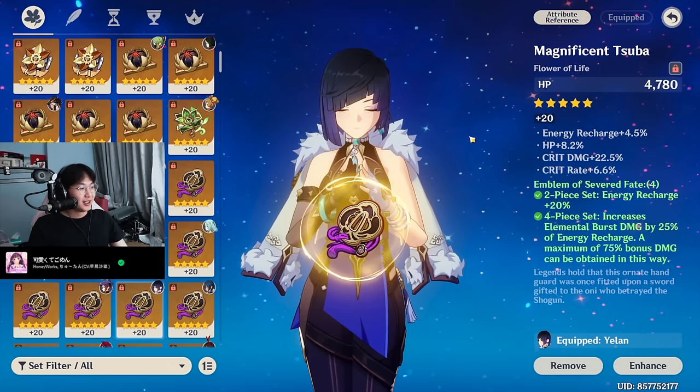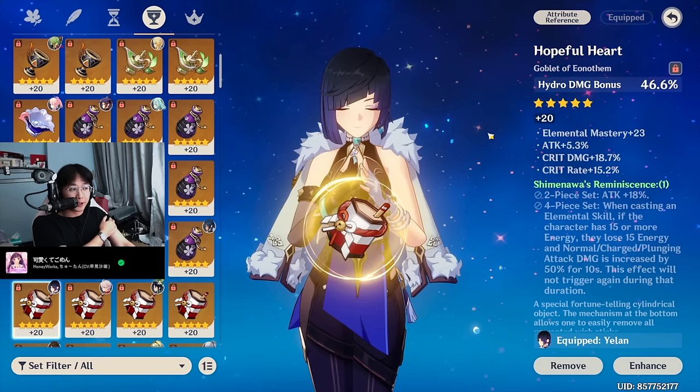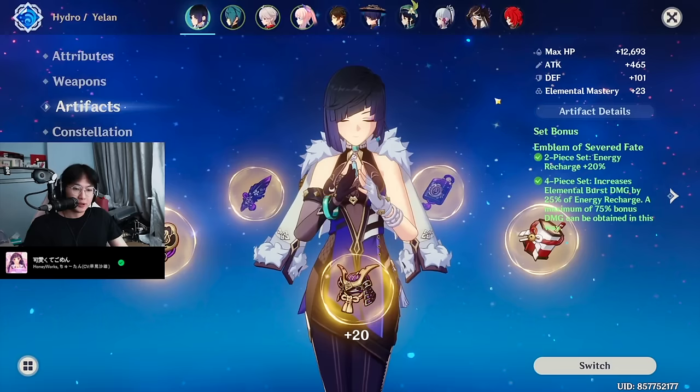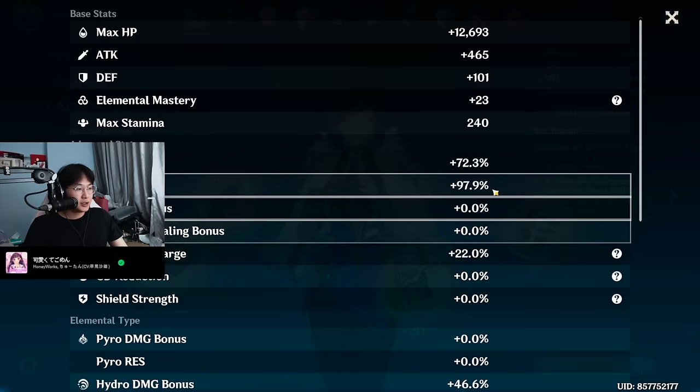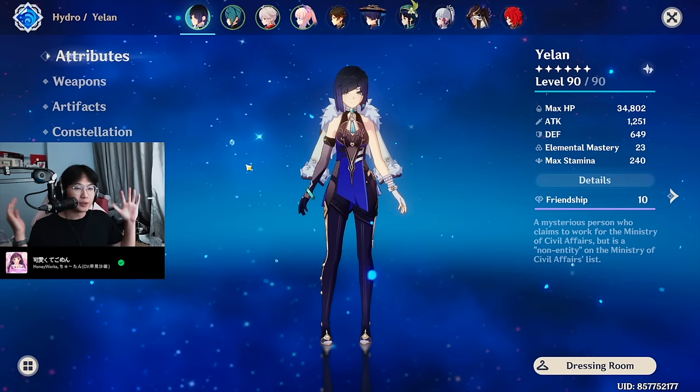Her artifacts look like this. This is a pretty perfect piece. Pretty good piece — could have been better, but still pretty good. This is my highest crit value artifact, my Hydro Goblet. And then this circlet is only okay. So she has 242 crit value in her artifacts. She is one of my best, maybe my best built character on this account. That's Yelan — pretty solid.